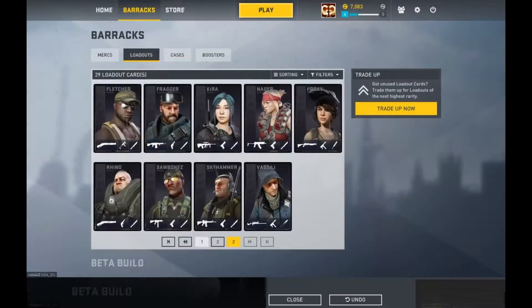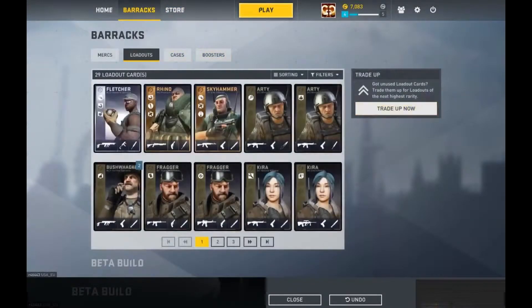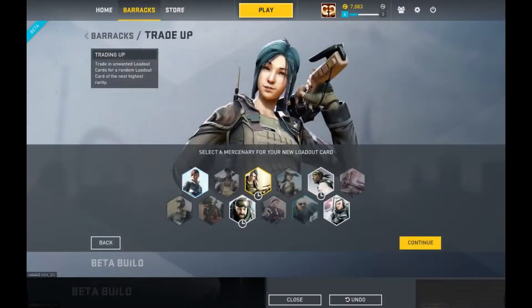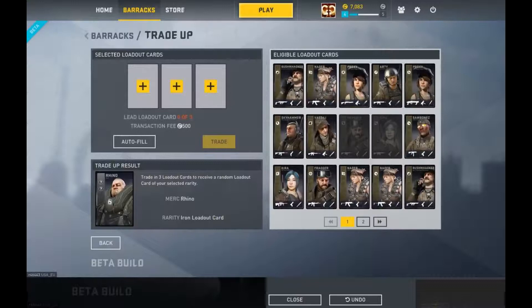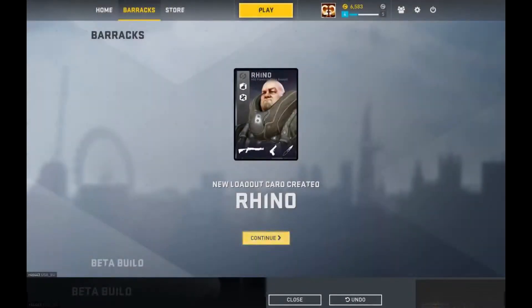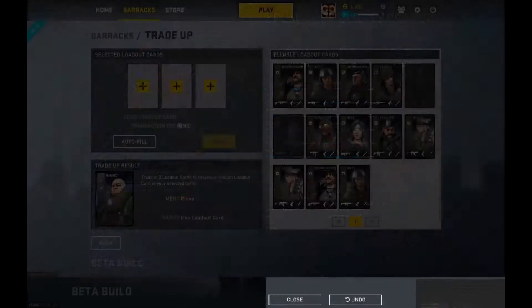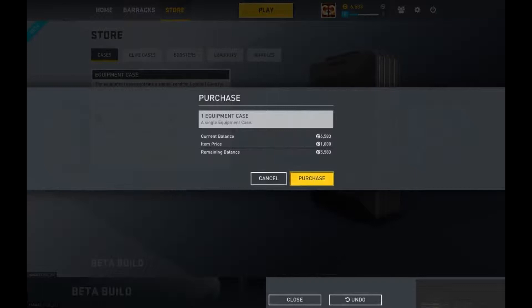The higher the card level, the more powerful your character is. You can boost, load out, and upgrade your characters. So I want to go up to this guy — I want a bronze rarity. I would need several cards below, and I don't have any of that. To go up to iron, I'd need any one of my lead characters. Let's auto fill — there we go. And that's how you make other cards. You can also buy them in packs. Let's quickly buy a pack to show you.